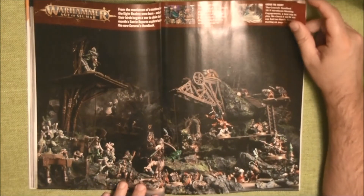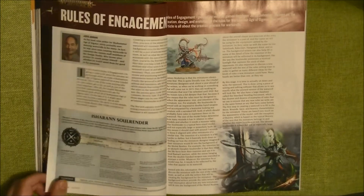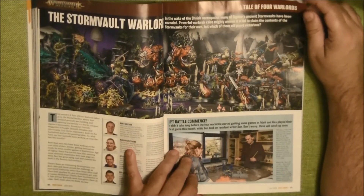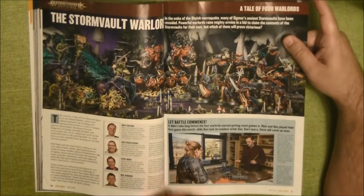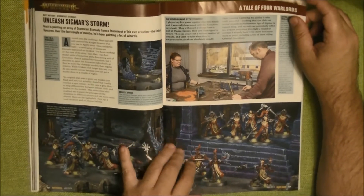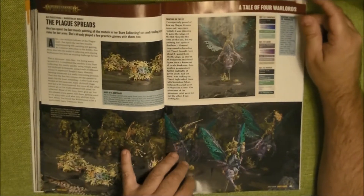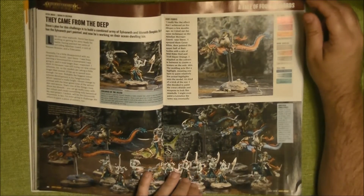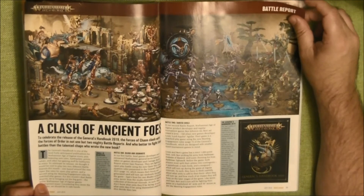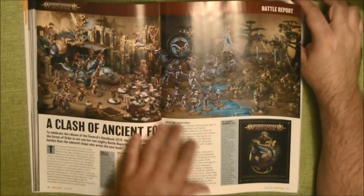Then we go to Age of Sigmar, and here we see this nice picture of Skaven against the Flesh Eater. They talk about an article on rule engagement. Then we have the Tale of the Four Lords — the four people collecting different armies, sharing their experience with the Sigmar army, the Nurgal army, the Digkin army, and the Anar Goblin army. Then we have a Clash of Ancient Fools, which is the Battle Report — Slaanesh against Stoker's Janos.